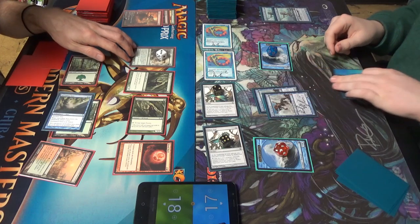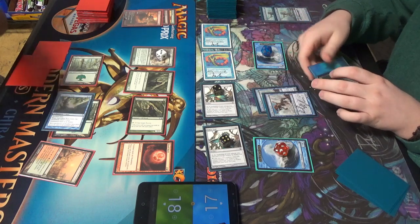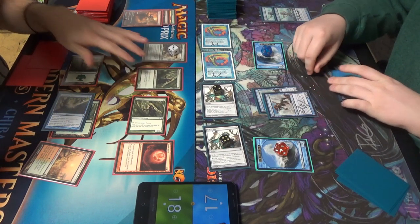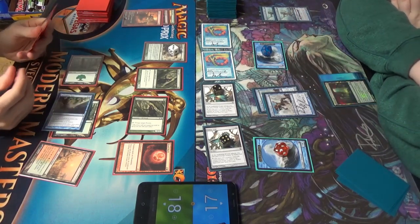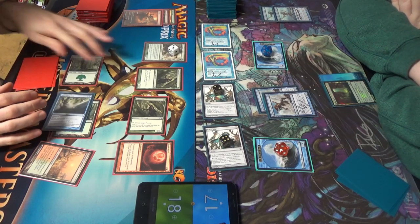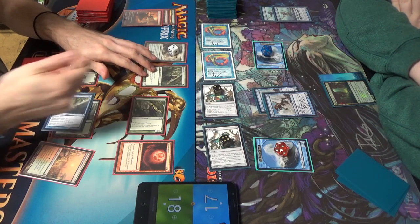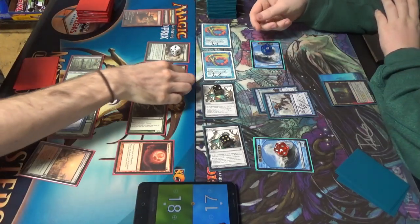These are non — those are 3/2s. Tarmogoyf is obviously going to block one of the 3/2s. Arbor Elf will block as well, and that means I'll take twelve. Each of these are three, total eighteen. Yeah, Tarmogoyf blocked one of the 3/2s, so you're dead.